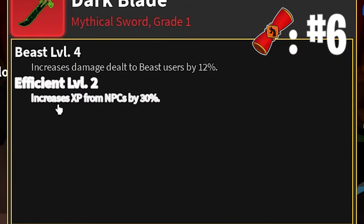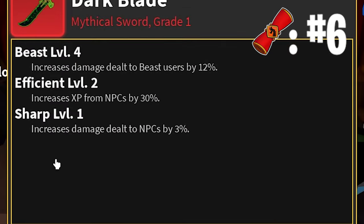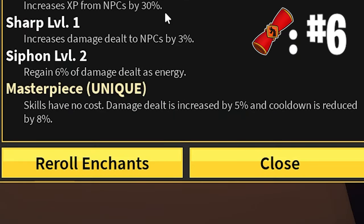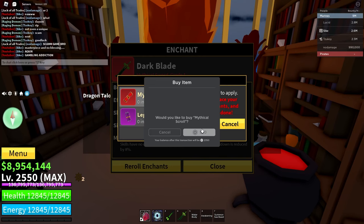Beast Level 4 already — wow — Efficient, Sharp, Siphon. And Masterpiece! Now, Masterpiece I think is one of the coolest uniques, because it's like higher damage, lower cooldowns, and you don't use any energy while using the moves, which I think is really useful. But anyway, let's continue.